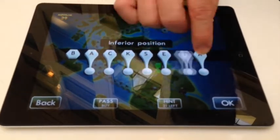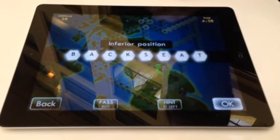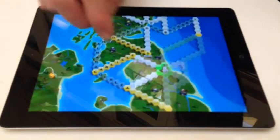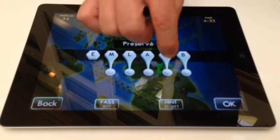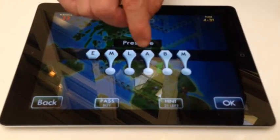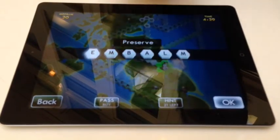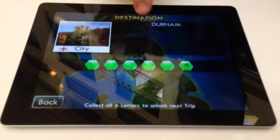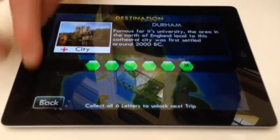Inferior position, back seat. What I'm going to try and do is collect all the green letters here. So I've got the M here — I'm trying to collect all these six letters and I can progress to the next level.